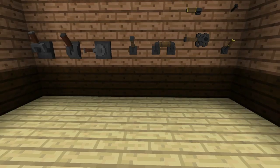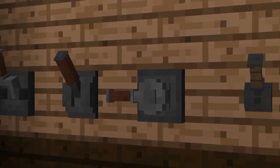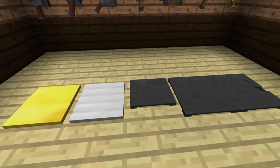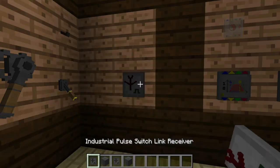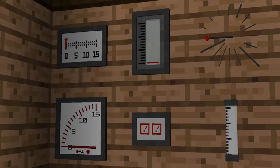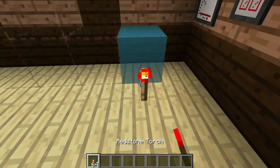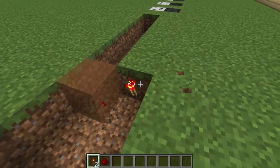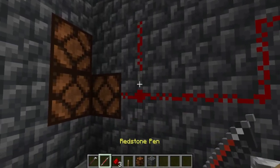Gauges and Switches: the idea of this mod is to output or measure redstone power through different stylized devices. The switches come in the form of buttons and levers, shock-sensitive pressure plates, entity detectors, day and interval timers, light, lightning and rain sensors, switch link relays and receivers, or trapdoor switches. Gauges come in analog or digital variants, alarm lamps, sirens and bells, or as sensitive glass that emits light and can change color. All of these 3D blocks look really attractive when placed down.